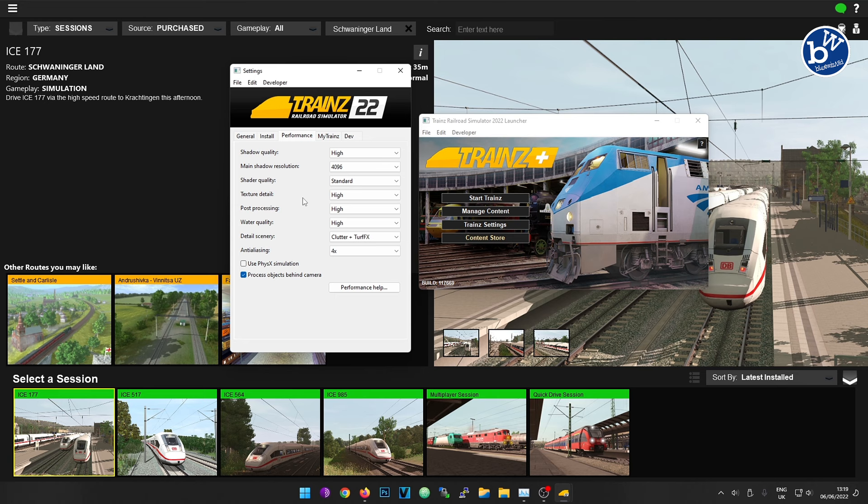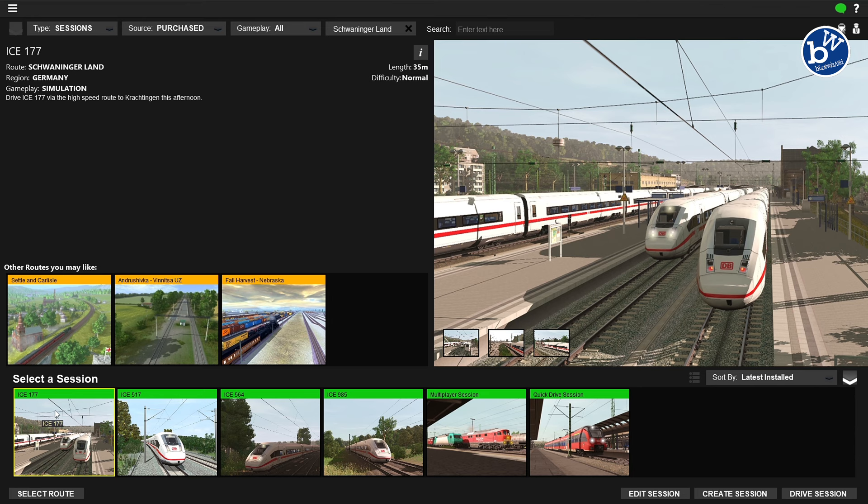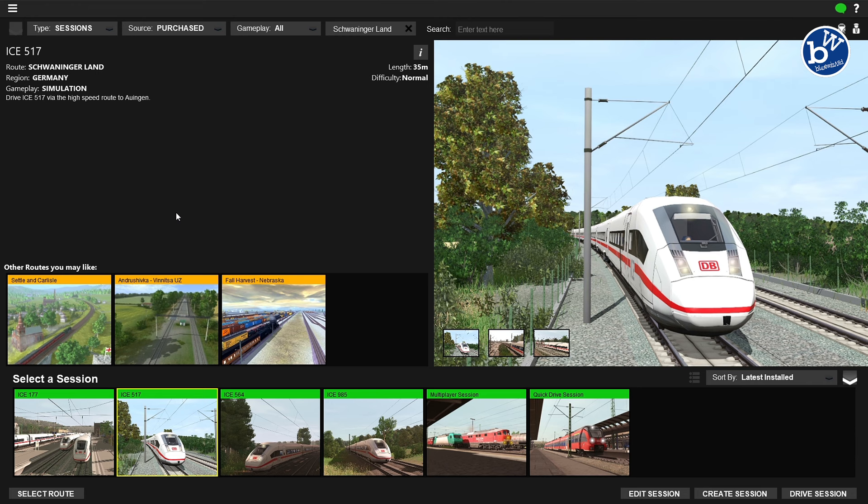What we're going to find is at the beginning on the route the frame rate is going to tank. I've had a few goes at this trying to tweak the settings, but later on it clears up because there's not so much about. I've gone for slightly higher graphical settings because we're just going to spend less than two minutes in that area at the beginning. The session IC77 is 35 minutes, so that's a nice time for a video.